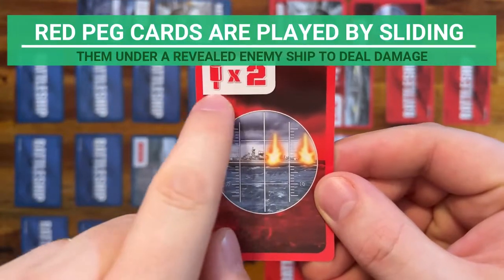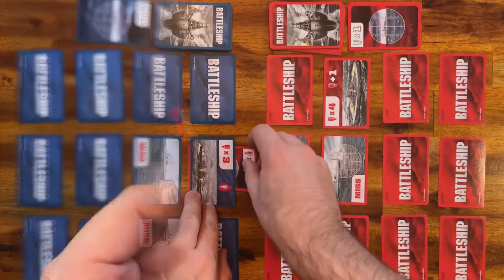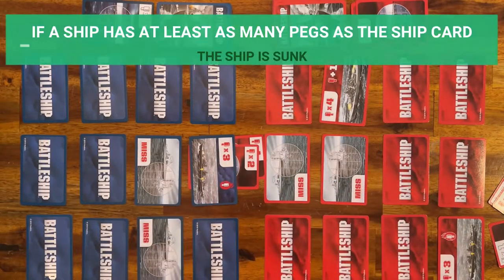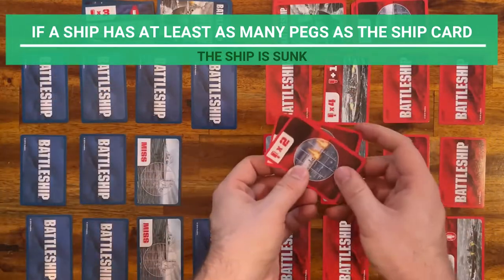Red peg cards are played by sliding them under a revealed enemy ship to deal damage. Red peg cards remain under the revealed ship, and if a ship has at least as many pegs as the ship card, the ship is sunk.